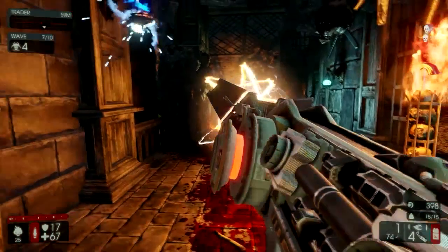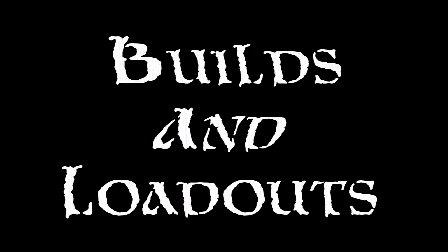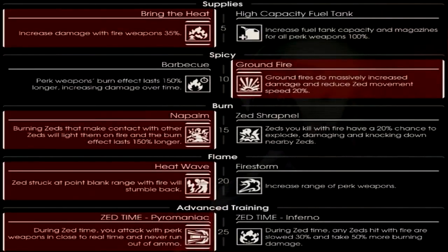Now let's take a look at some Firebug builds and loadouts. The first build is the most common. At level 5, you have a choice between Bring the Heat or High Capacity Fuel Tank — either is really good. Bring the Heat gives bonus damage, while High Capacity Fuel Tank is quite useful with increased ammo capacity. I tend to lean towards Bring the Heat. At level 10, you choose between Ground Fire and Barbecue. With the general build, you usually go with Ground Fire, as it provides much more damage per second. Barbecue is better against larger enemies, but with the Firebug's main purpose being trash control, Ground Fire just seems more useful.